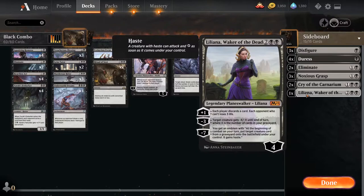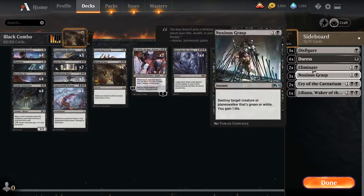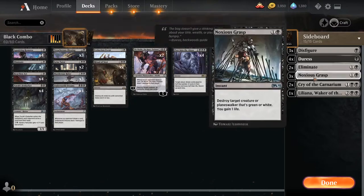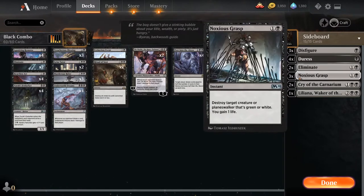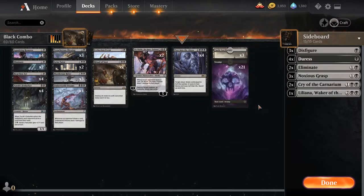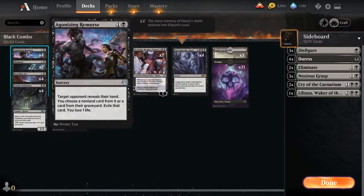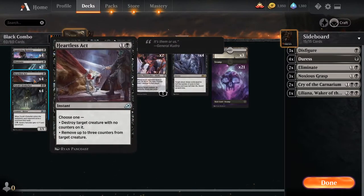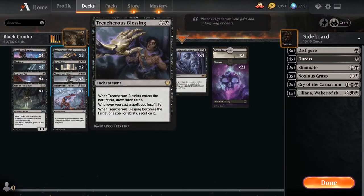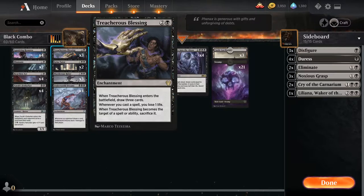It might be a meme but every time you win it's gonna feel great. For a sideboard I have Liliana in here — I really want to play with this card more. You could put any other attrition cards, and then a ton of removal, because this deck is probably going to fold to aggressive decks. There might be a little bit too much removal — there are about eight to ten pieces — so that might be too much.